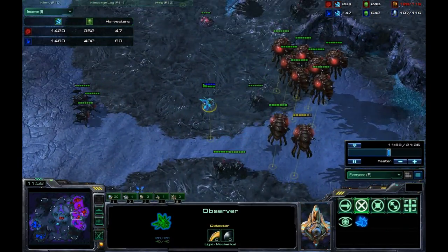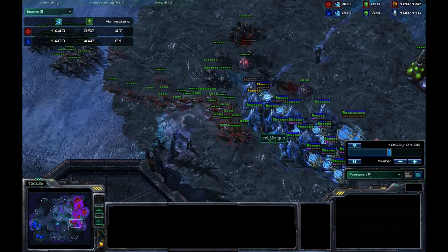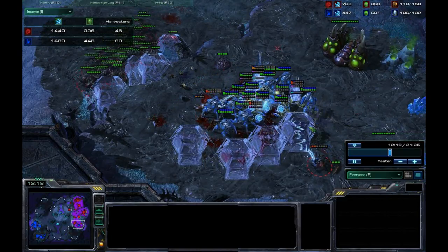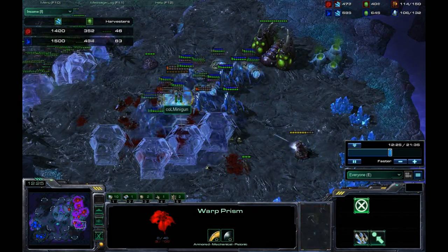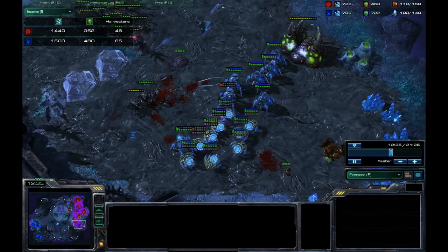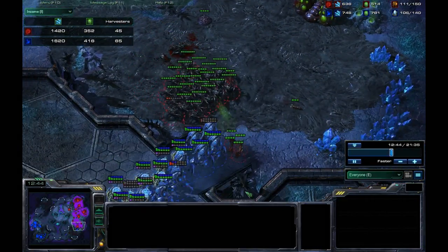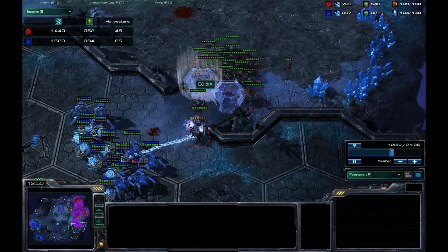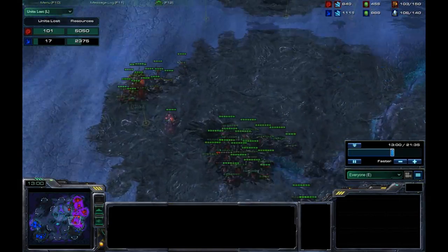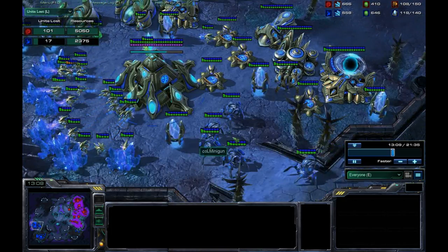Minigun is able to scout out Idra's composition and kill more roaches that are rallied over. Minigun is just going to force field again, letting in a few zerglings — he's going to lose some units but not too many. That spore crawler is actually causing quite a bit of damage to that warp prism and is going to take it out. I can only imagine the rage Idra is feeling right now. He should have had better positioning — this was kind of his fault. If we look at the units lost tab, Idra is really far behind, and I don't see what he could do at this point.